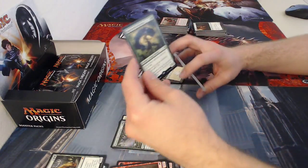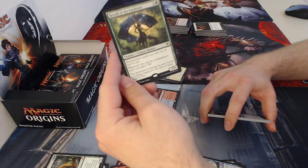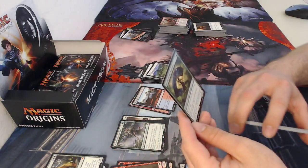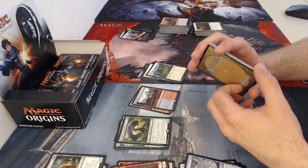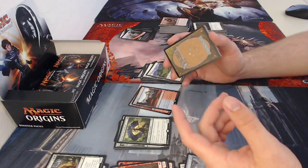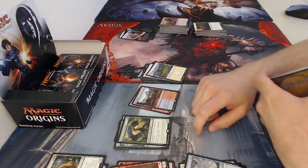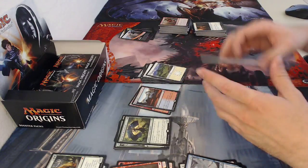My rare is Herald of the Pantheon, a two-drop two two centaur shaman. Enchantment spells you cast cost one less to cast, and whenever you cast an enchantment spell you gain one life. Really good card. For those who played Theros, you may remember enchantment creatures — since they are technically enchantments, whenever you cast one of them you would gain a life. I really like this.